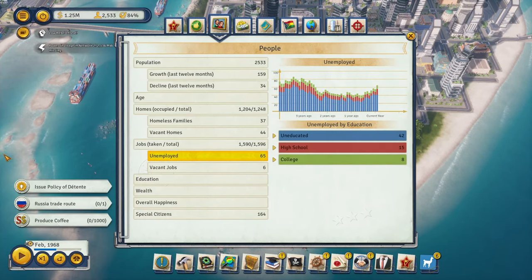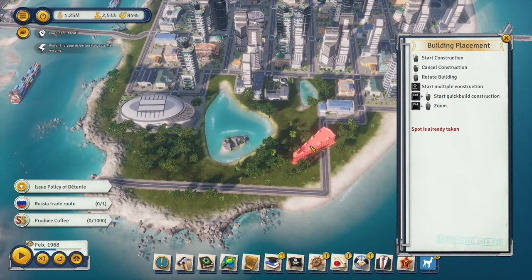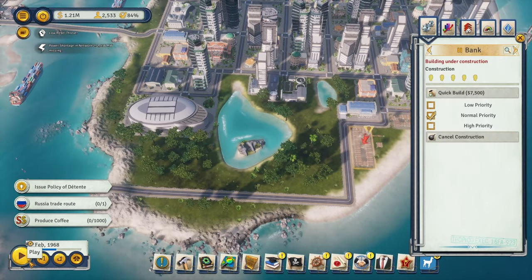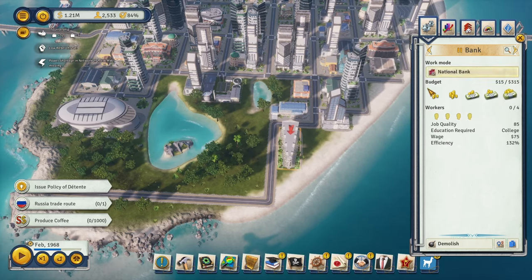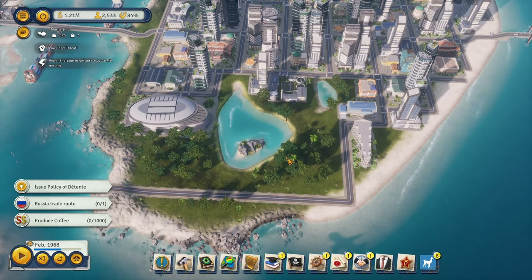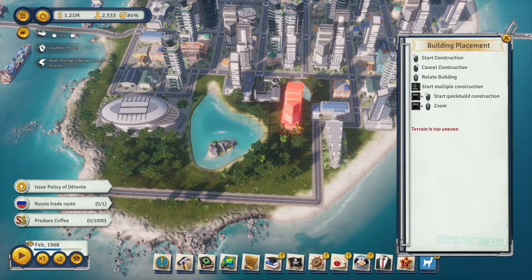Let's start by building up some jobs. We have a bunch of college-educated people who need work, so let's deal with them first — probably start with another bank and then another office. We can quick-build all our buildings and max out the bank's budget, max out the office upgrades. Let's go ahead and do a skyscraper hotel as well.